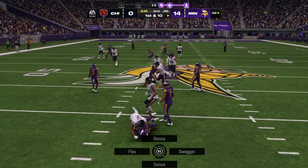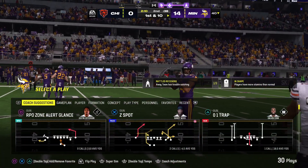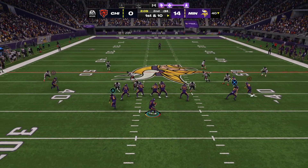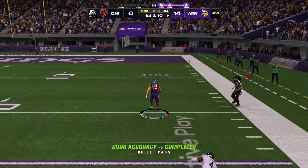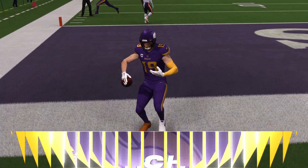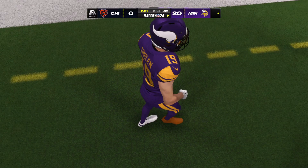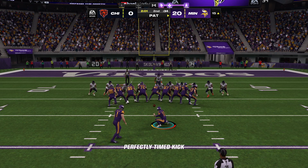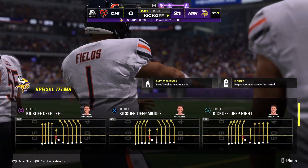Fields throws into a double team — but it's intercepted! Hooked by Cameron Bynum. The Vikings are going to get the football at their own 40-yard line — good starting field position, first and ten. On the very next play, a throw to the right side — Touchdown, Vikings! Now Phelan, 60 yards! The Vikings take a three-touchdown lead. Joseph on for the extra point — it is now 21 to nothing.